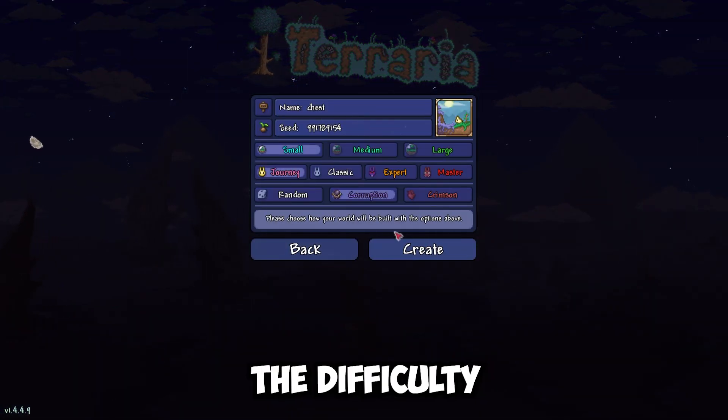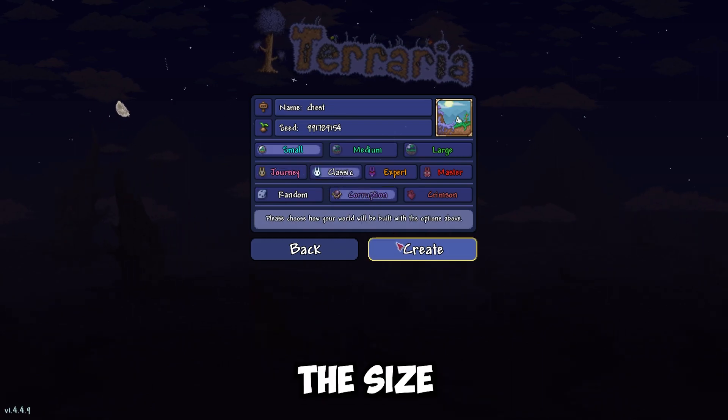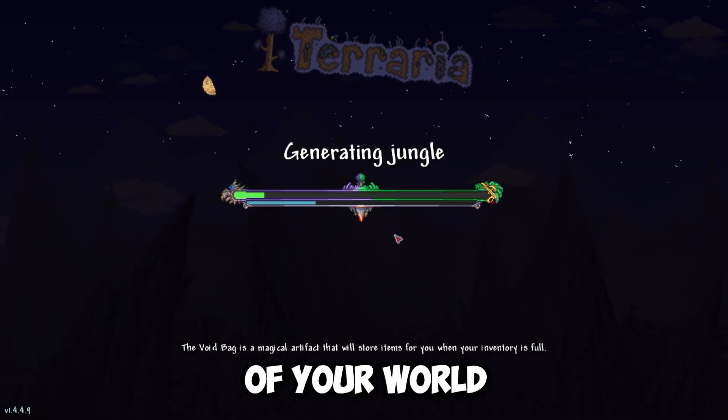You can change the difficulty of the world, but don't change the size or the type of evil of your world. Then enter this world.